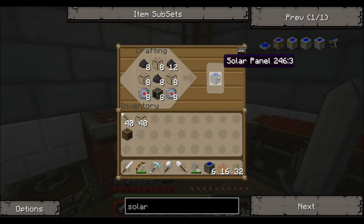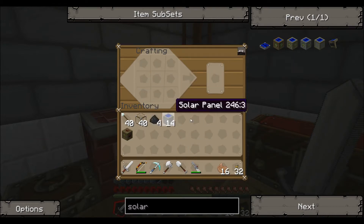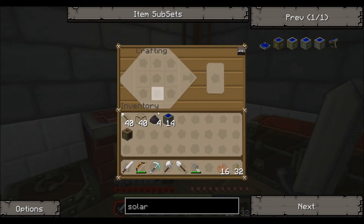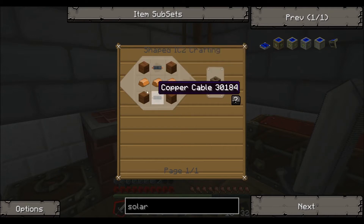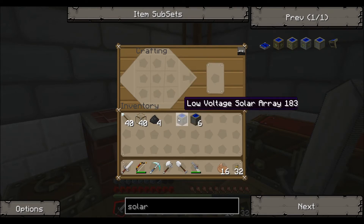It took a little while. Now we have 14 solar panels. One of the things we should do is make a low-voltage solar array, which is eight solar panels and a low-voltage transformer. I planned for this, which is why I just made eight of these guys. To make the low-voltage transformer, it's just four wood, some copper in the center, and copper cable on top and bottom. Easy peasy. Now we still have six solar panels for backup.